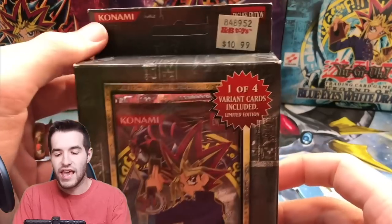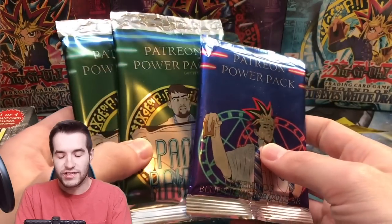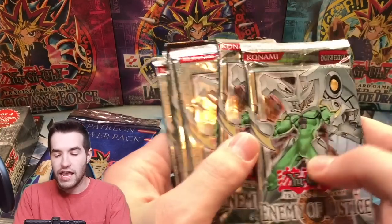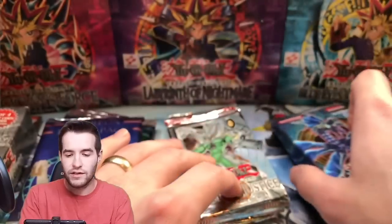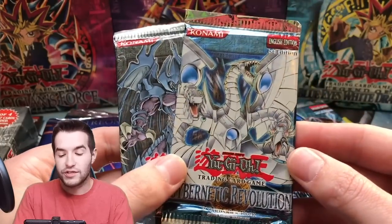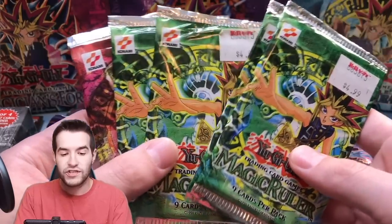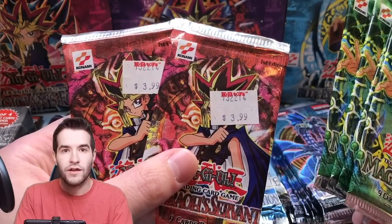As I showed you guys in a video earlier this week, we're opening an Invasion of Chaos Special Edition with the KB Toys $10.99 price tag on it — I wish it was still $10.99. Then we have a couple of GG Vision's Patreon packs, which are custom-made mystery packs. We've got Enemy of Justice, Generation Force 1st Edition with potential Leviathan Dragon Ghost Rare, a couple of GX packs, a 1st Edition Cybernetic Revolution, some Unlimited Original Magic Rulers, two 1st Editions with the KB Toys $4.99 tag, and two 1st Edition Pharaoh's Servant for $3.99.